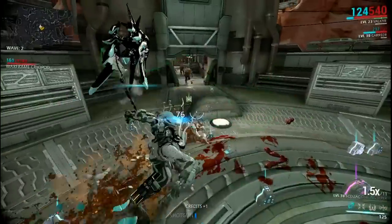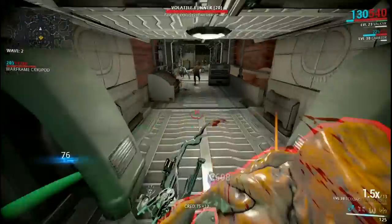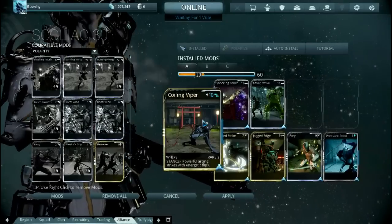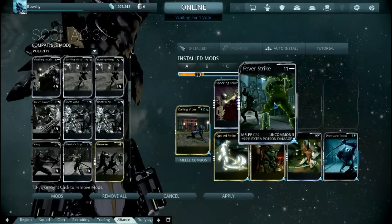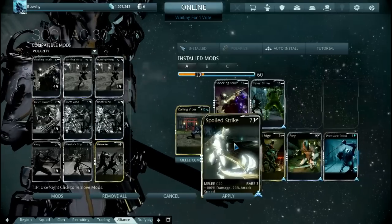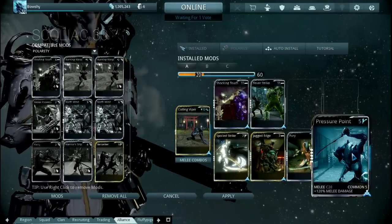Now let's have a look at modding your Scoliac Whip for the best damage against all factions. For Void and Infested, you want to start with your Coiling Viper stance. Add Shocking Touch and Fever Strike to make corrosive damage, good against armored enemies.